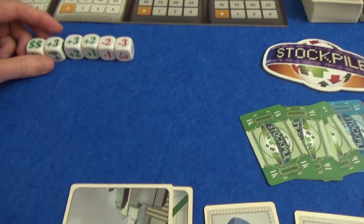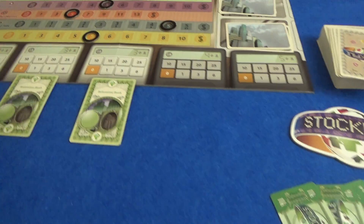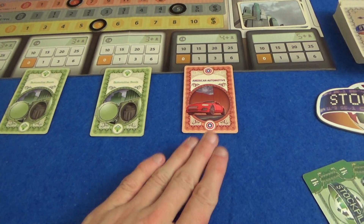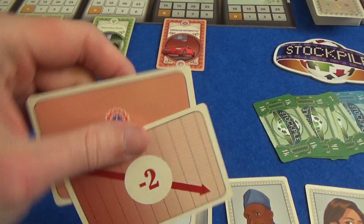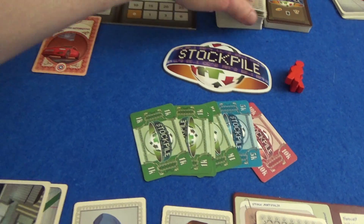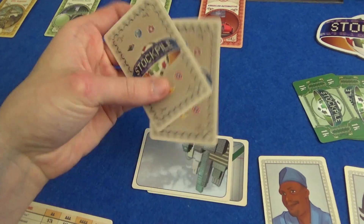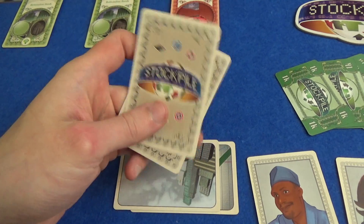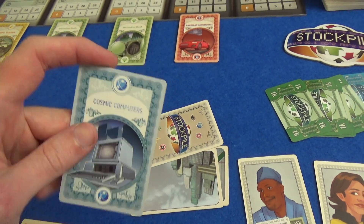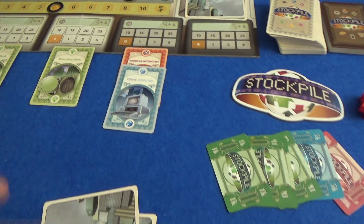Now we have the supply phase. For the supply phase, we draw from the huge deck one card face-up for each stockpile in play — in a two-player game that's four stockpiles. American Automotive isn't looking that great to me since I know it's going down two, so it's only going to be worth one money at the end of the round. We each get two cards from the deck and take turns placing them on any stockpile — one face-up, one face-down. I've got Cosmic Computers and American Automotive, so I'm going to try and tempt Marty into owning some more Cosmic Computers — little does he know both of those stocks are a terrible idea.